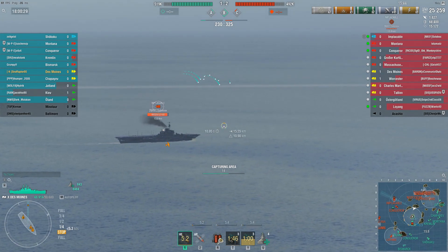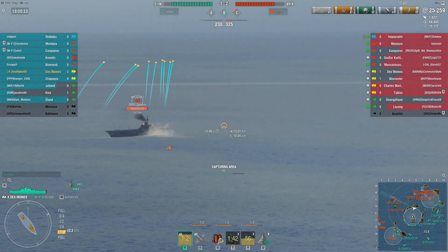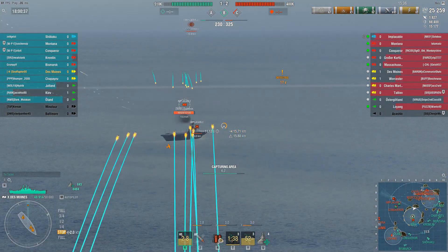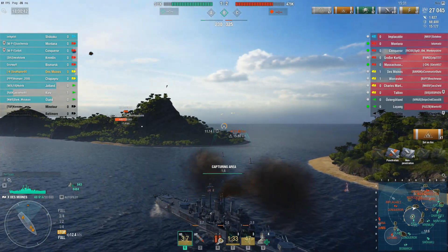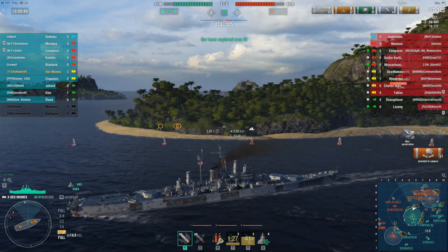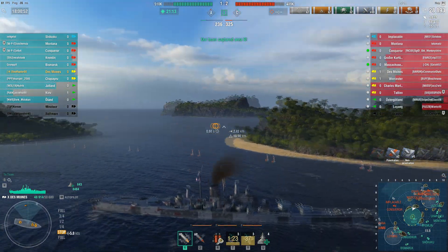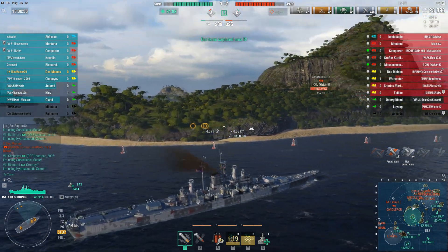I've still got shots on the Implacable, but with the angle he's starting to give me I have to go back to HE. I'm only going to have these shots as long as that friendly torpedo squadron around D3 is spotting the Conqueror. Once those planes pull back, I'll lose that sight — that's a bummer — but we do manage to bag B. While I've been busy being hyper-aggressive, my team has lost a couple of ships: a Minotaur and a Baltimore.